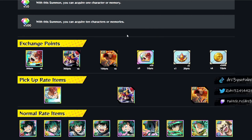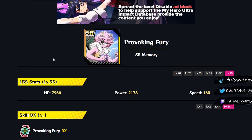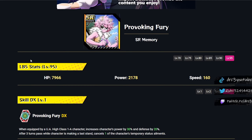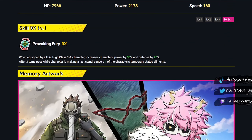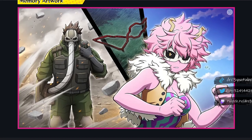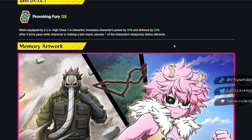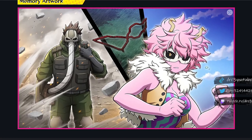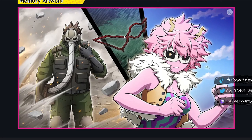Let's talk about the event memory that comes alongside this banner first. The event memory is called Provoking Fury, featuring Uraraka. When equipped by a UA High Class 1A character, it increases the character's power by 30% and defense by 20%. After three turns pass while the character is making a last stand, it cancels one of the character's temporary status elements. The art team is always killing it. Canceling temporary status elements and the defense and power buffs are decent, but it's an SR memory that probably won't find a lot of uses.